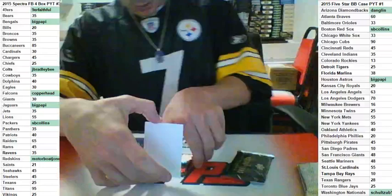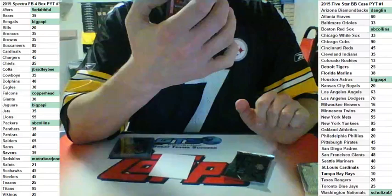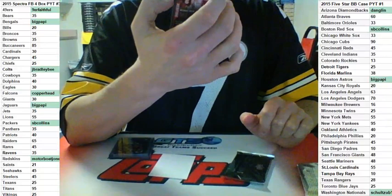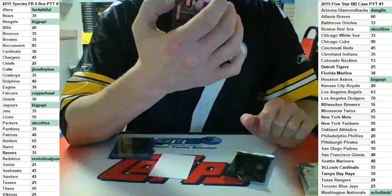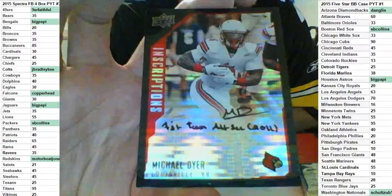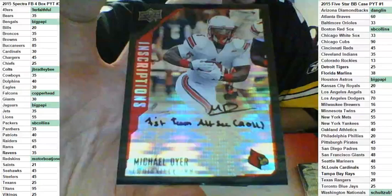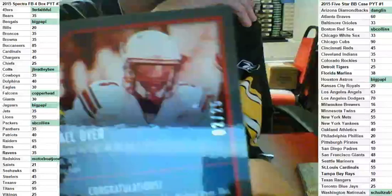Next up — number 225. Inscriptions First Team All-SEC 2011. Michael Dyer. Black Ink. Number 25. Louisville running back. Signature just has initials — MD. Inscriptions First Team All-SEC 2011, Michael Dyer Black Ink, numbered 02 of 25.